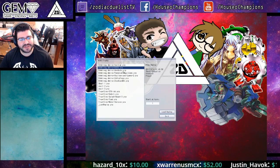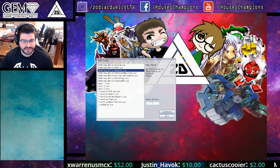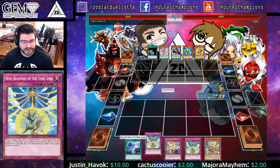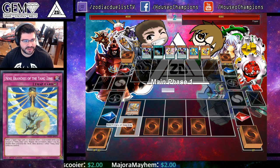This deck is kind of like a control-based deck because you're going to get options to be able to explode on your opponents. But you're also going to have elements of control like Nine Branches. As you see here he has double Nine Branches set, and even sets the Twin Twister.